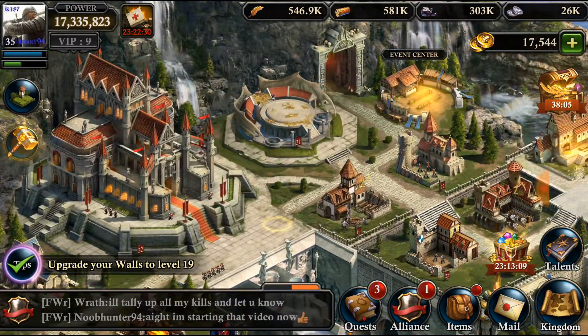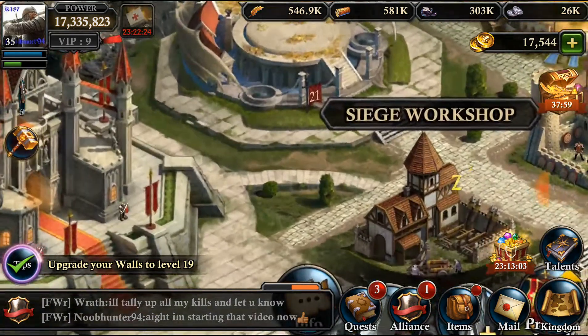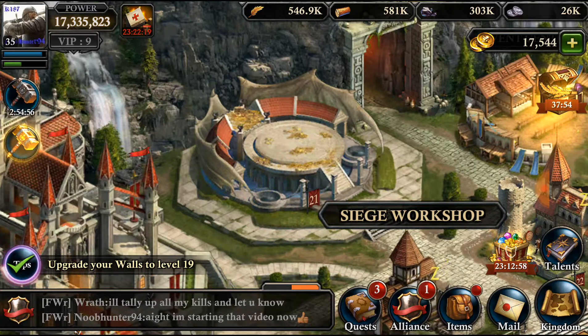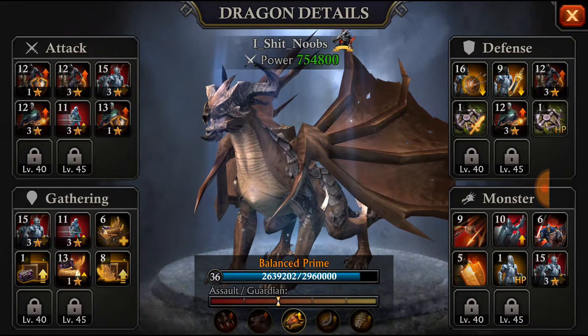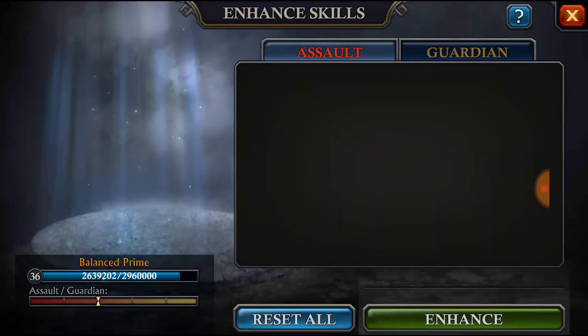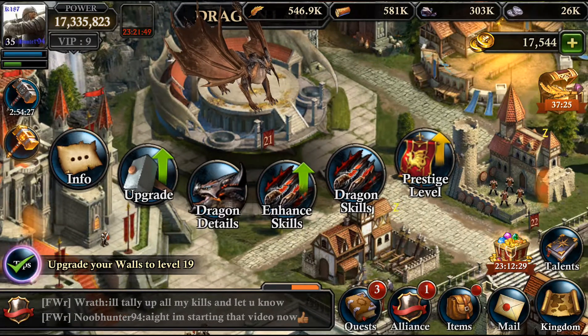To start off, let's go visit the Dragon Lair. It's this building right here — it's covered in gold, I don't think I've ever zoomed in on that before. So you see all these things down here. The dragon details just show you the details. You can see the enhancement skills here — we'll go back to that. But you want to go to Dragon Skills right here.